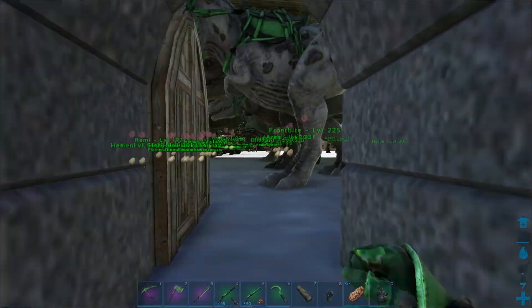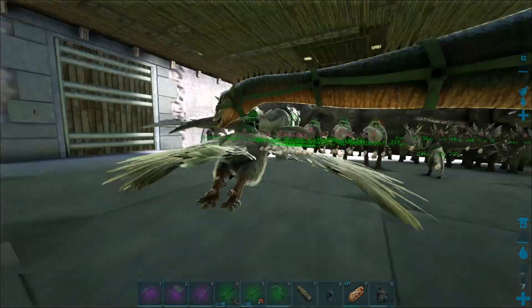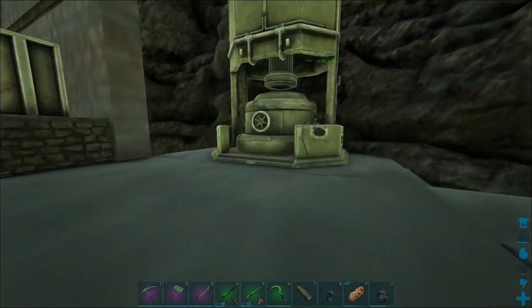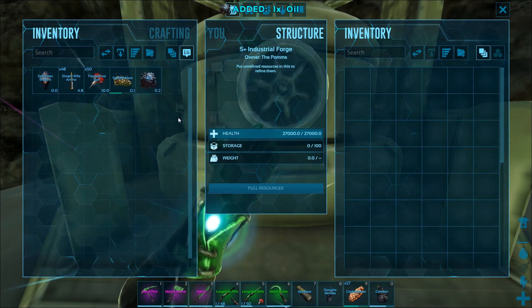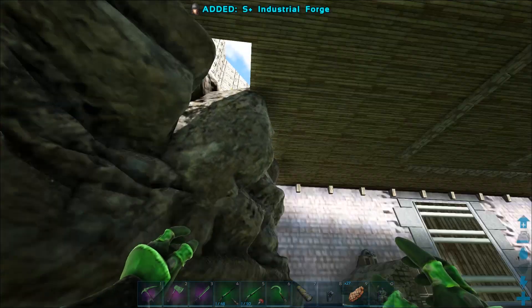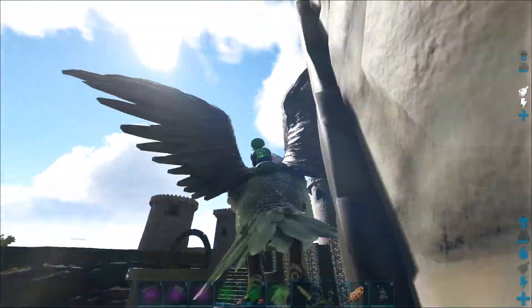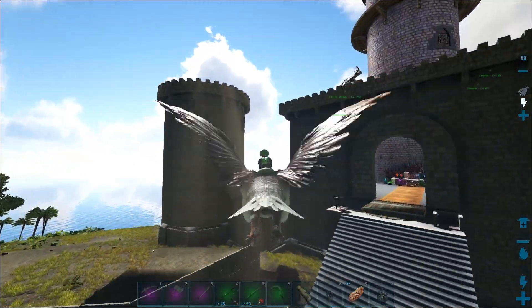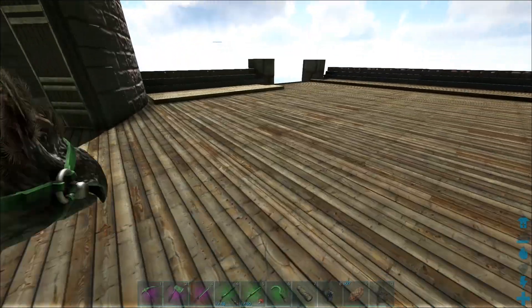There you are — we'll grab Horus. And in actual fact, I believe this is Structures Plus, so I should be able to pick it up. We've got oil in there which we can take out. We'll pick up our industrial forge, because this is going to be the biggest thing we're placing in the new crafting area, so we want to make sure it fits. Let's head down to where I'm thinking it should go.